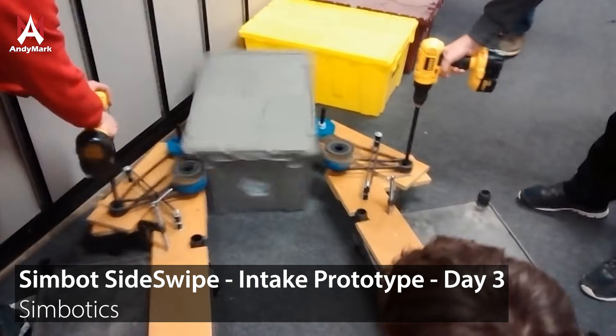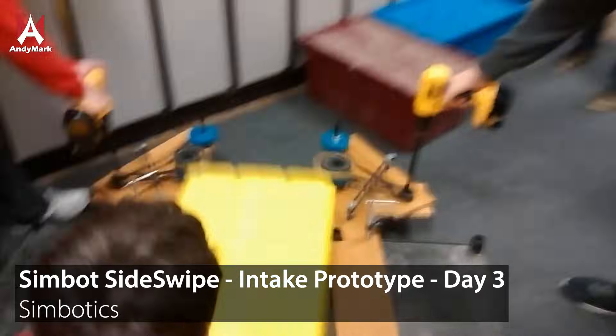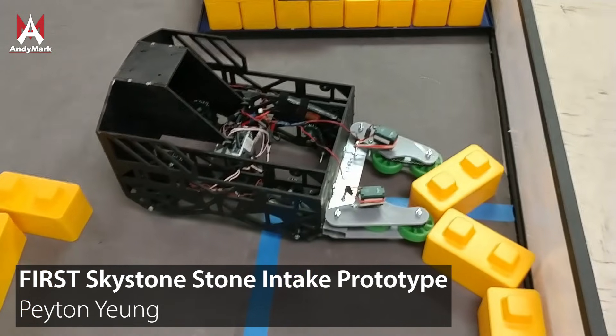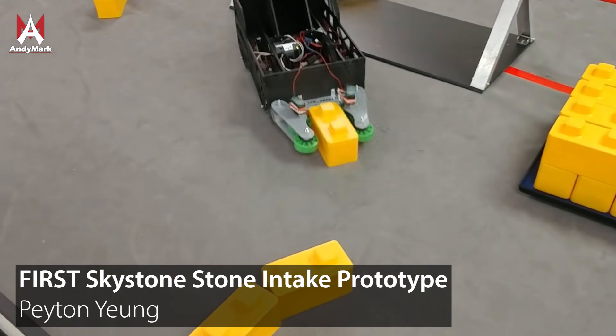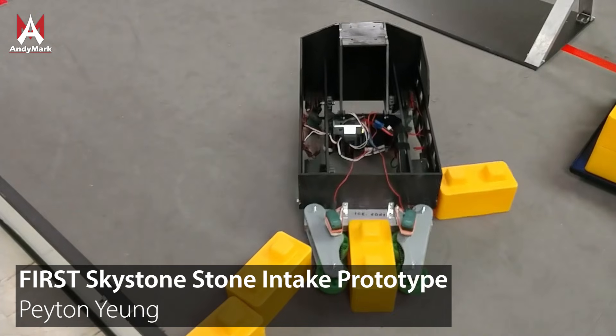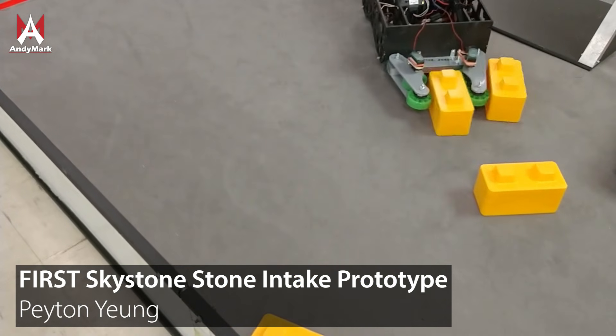There are many different types of intakes we've seen in FRC, many of which are roller-based intakes. Roller-based intakes involve spinning a wheel, roller, or tube to create a grip between a game piece and usually the floor or another roller. Rollers are great because they allow you to just touch a game piece and it pulls it towards the robot, meaning you don't have to be perfectly aligned to pull it in.